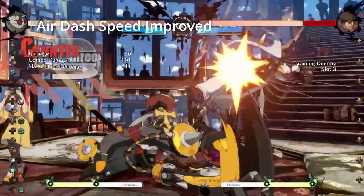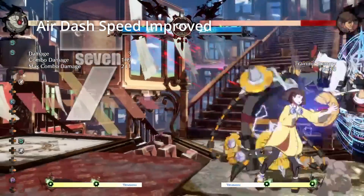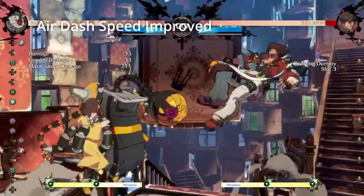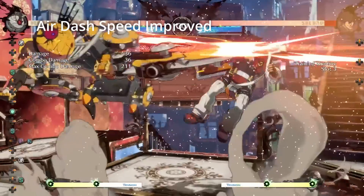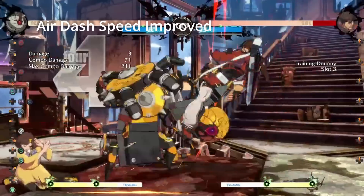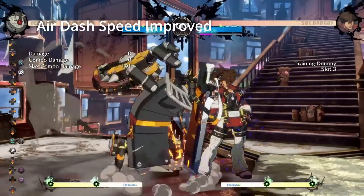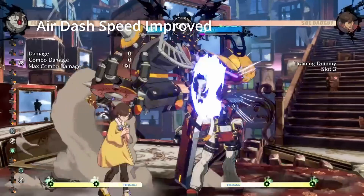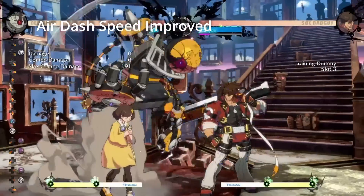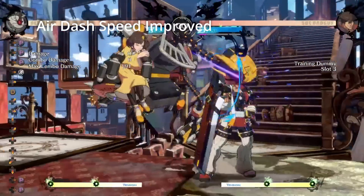For combos, this makes his air dash routes in the corner a lot more consistent while also opening up some new ones. More impactfully, it makes his ability to confirm air-to-air hits a lot better. There are a lot of times where JS air-to-airs don't lead to much damage due to the air dash being too late afterwards, but the faster air dash speed can allow Bedman to more reliably grab a confirm from those hits. For pressure, the faster air dash makes things harder to call out — 5K into air dash down forward JP or JK is very fast now, and the JK JD double overhead string feels fairly strong.